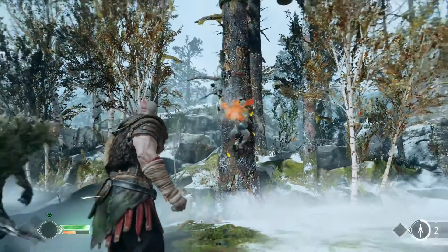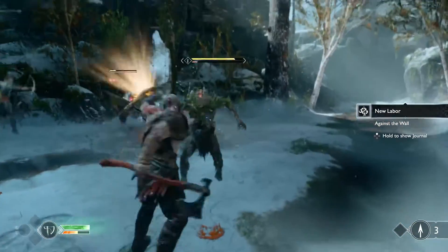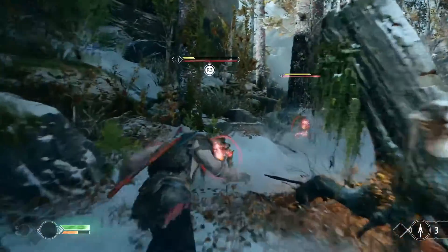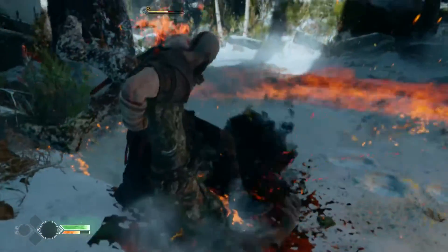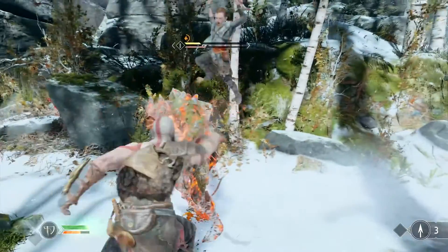A tooltip a moment ago showed press down on the D-pad to do a quick turn, so there are some street-wise things in there. You'll also see in the bottom left there's a meter filling up as Kratos keeps beating people down — that's his Spartan Rage meter.